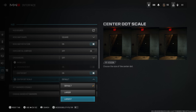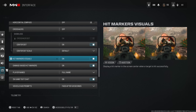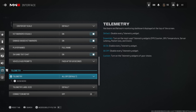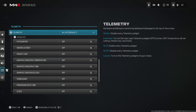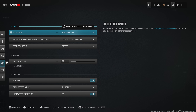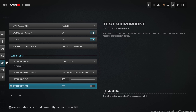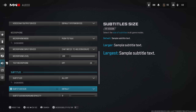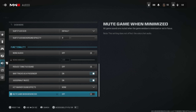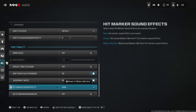HUD bounce and minimap shape are all default — minimap is on square with rotation on. Hit marker visuals are default. For telemetry, I used to have FPS display on but recently turned it off — personal preference. For audio, I use the home theater audio mix with master volume at 20. Voice chat, proximity chat, and all other audio settings are default. I'm thinking about changing hit marker sound effects to classic. I currently have none, but I do love the kill sound effect — especially the headshot sound, which is one of the more satisfying sounds in recent CODs.